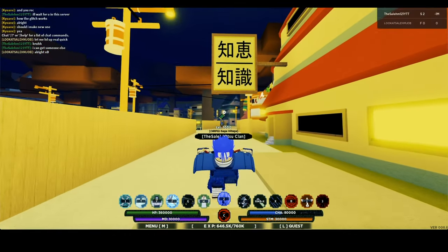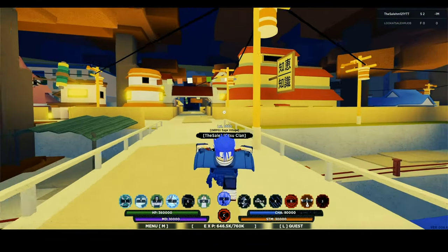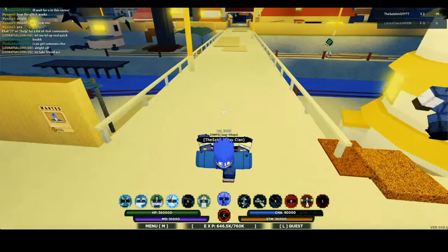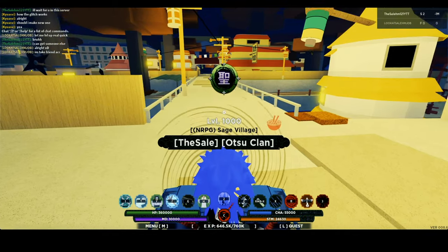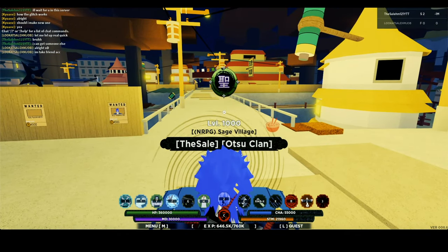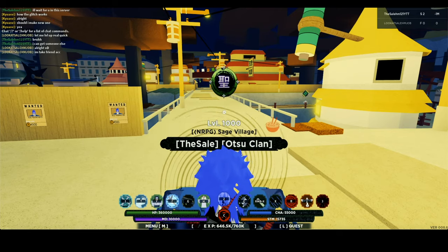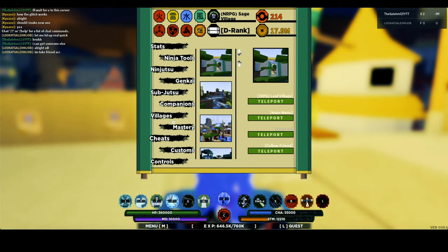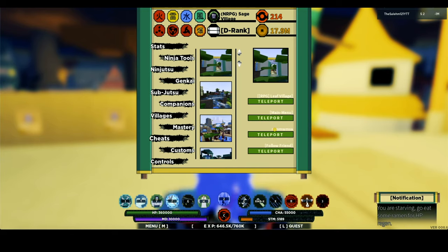Keep in mind I'm in a private server so it works a bit differently. Let's say you get gripped and the person grips you to the point where you die and respawn. Once you respawn, activate the last move for Obito Cage. You should see a red skeleton appear. Wait until the red skeleton disappears, then click M to open the menu, go to the villages tab, go to the private server section, enter your private server code, click teleport, and you'll be put back in the same server with your bounty restored. That simple.